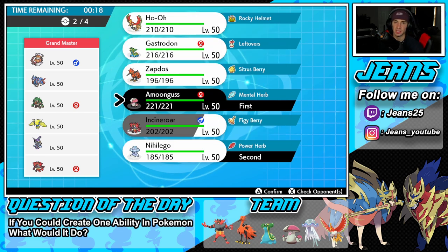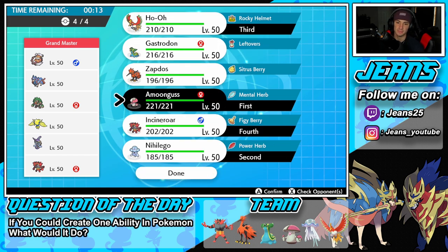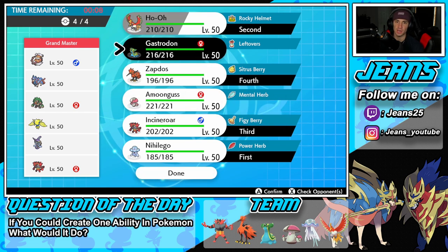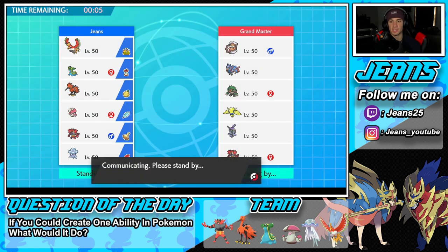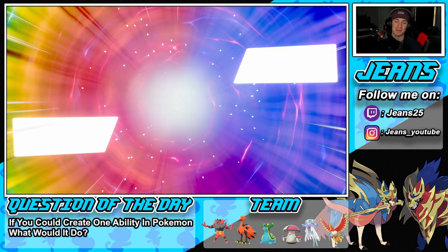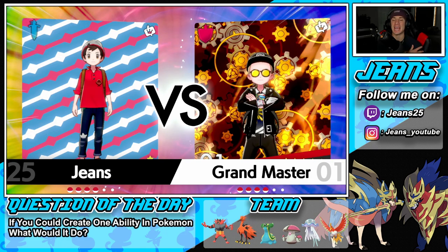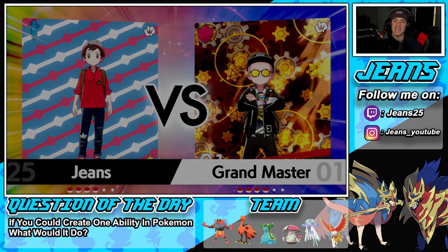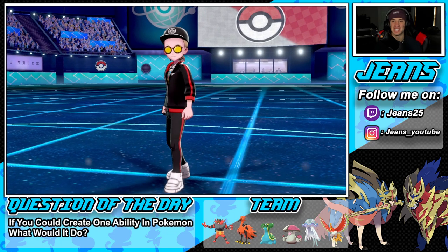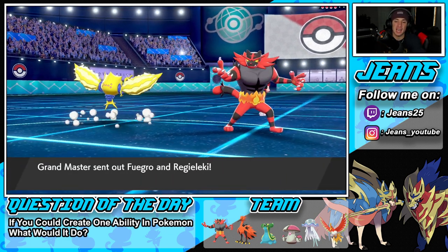I'm thinking of leading Ho-Oh maybe alongside Amoonguss, but let's go with Amoonguss and Nihilego lead, then Ho-Oh and Incineroar in the back. I don't think we need Amoonguss here — having Ho-Oh and Nihilego as a lead will be very good for us. Question of the day: if you guys could create any ability in the Pokemon game, what would it be and what would it do? Let me know in the comments.